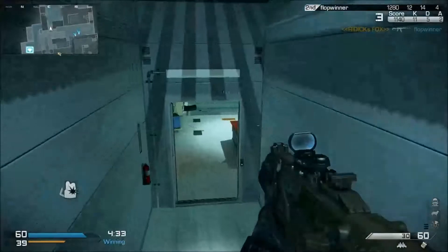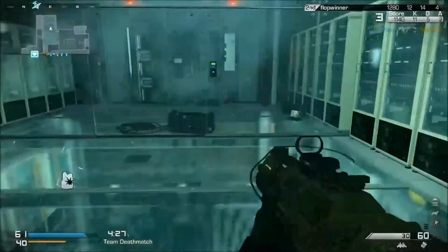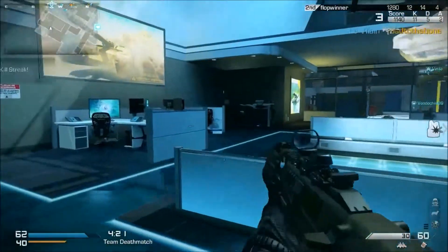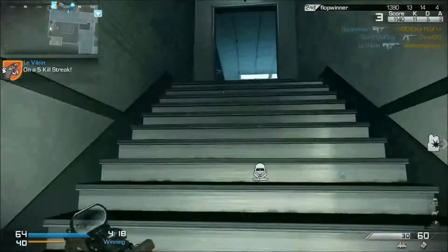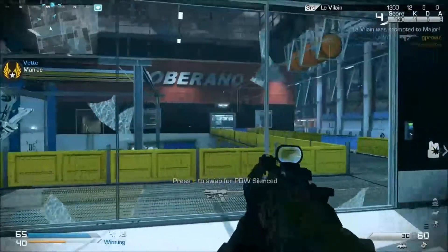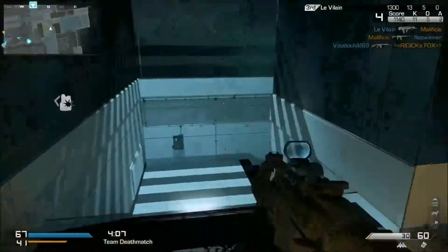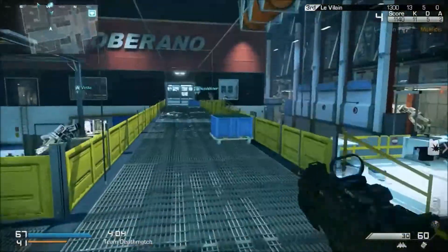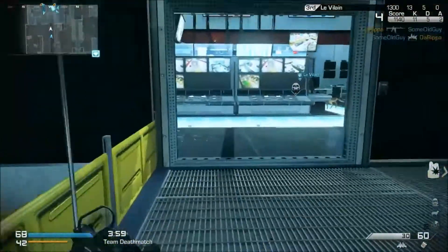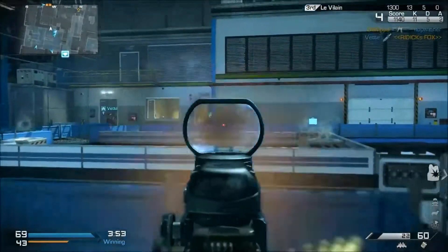It's about the only tip I can give you this early in my Call of Duty Ghost experience: when you get a chance and it's not going to distract you for too long, pick up a weapon that someone else drops and take it in exchange for your secondary. You never know when you're going to go on a decent run and could use the extra ammo from having another good gun. That's about all I've got right now — still learning a lot about this game myself.